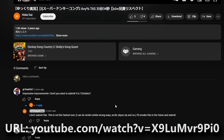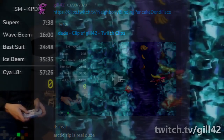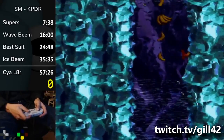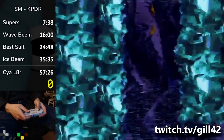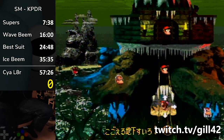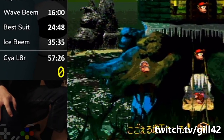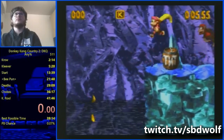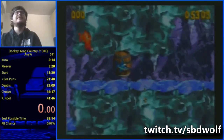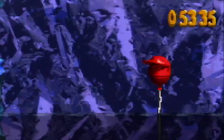A YouTube comment by Japanese TASer Hidaigai, hinting at them having potentially figured out a way to execute the trick, sort of rekindled the quest for Arctic Zip at that point. No more than two days after the post was brought to light, a DKC2 runner by the name of Gil42 stumbled upon it. Gil's setup was a bit primitive and went through a lot of steps that were believed necessary at the time, which resulted in a time save that was almost non-existent for top DKC2 runners and unreliable for everybody else. As such, the natural route prevailed.